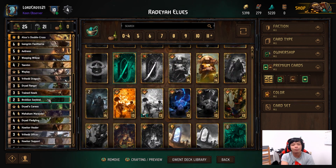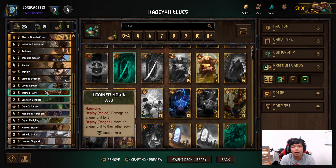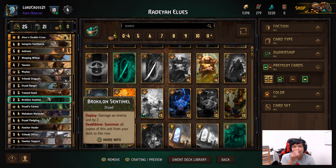Dryad Ranger provides poison, which is good. I wanted to use Vryha Jagood but when I saw what the other bronze cost was going to be, Trained Hawk actually seemed better — being able to damage an enemy unit, and it's still harmony so it gets some good points off of that. I got one unit of Broccalon Sentinel because this is a Rodea deck.